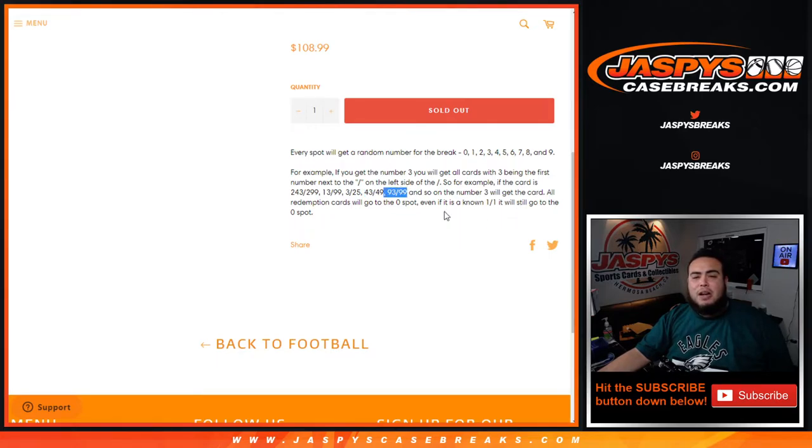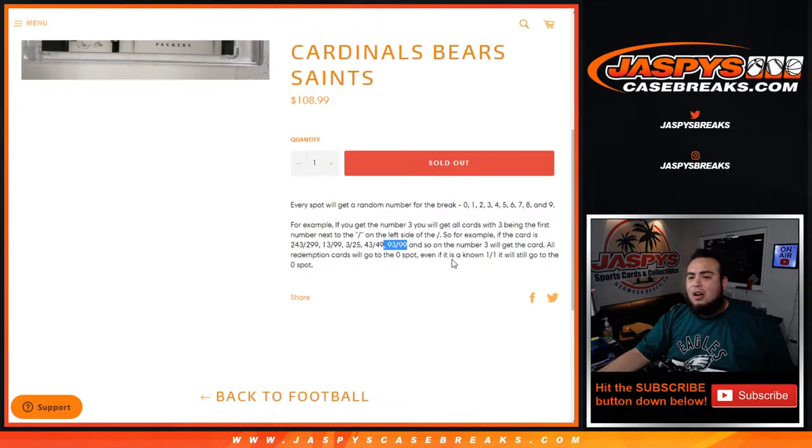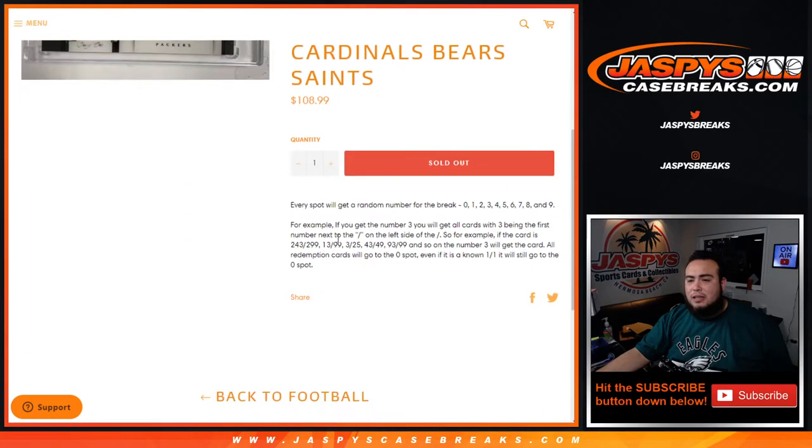If there are any redemptions in Panini One and any of these teams do have a redemption that pops out in Pikachu number four, that'll automatically go to spot zero — even if we know it's a one-of-one on the checklist guys, it still goes to spot zero. And if in the instance there are any unnumbered cards — I don't think there are — but if there was a hit for any of these teams out of the five boxes and it's unnumbered, everybody will have a shot at it in this list.